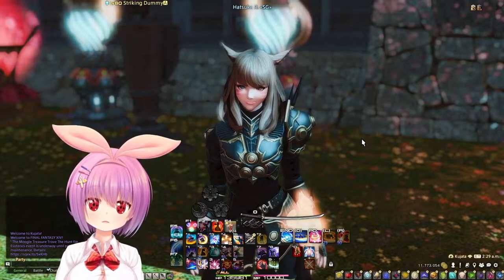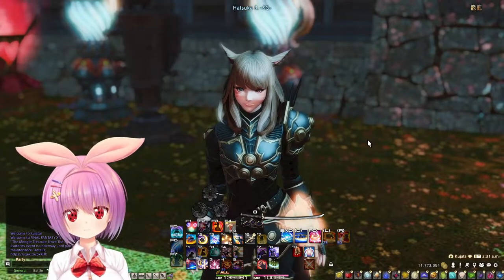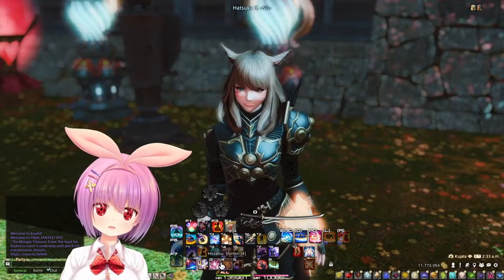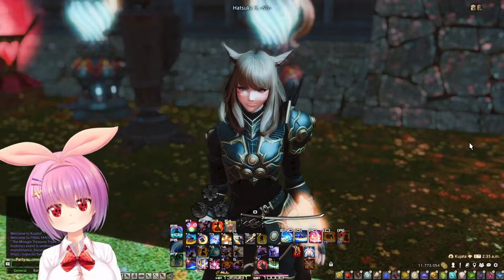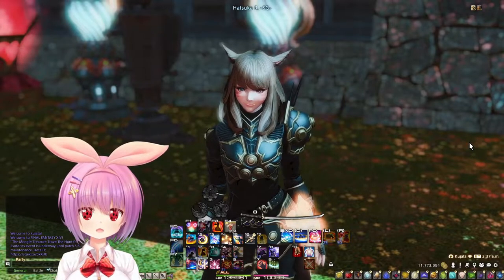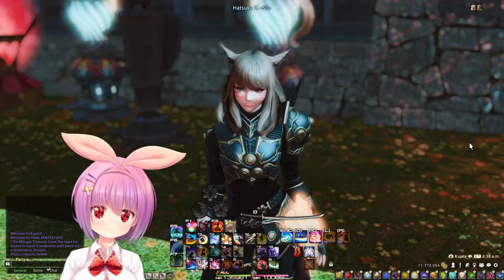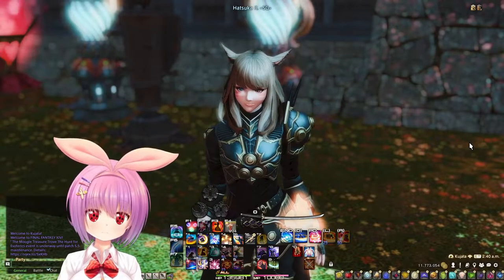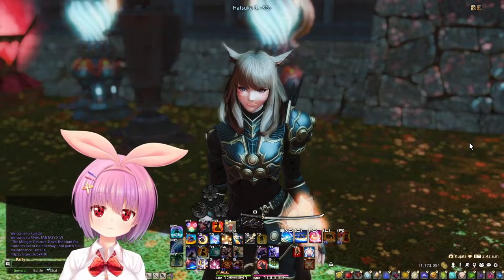Let's talk about Samurai optimization. You might have noticed that some people use Seigan over Shintan, or some people use a lot of Seigans. The reason for this is that when you account per Kenki, Seigan has more potency than Shintan. This is because Seigan only uses 15 Kenki while Shintan uses 25 Kenki. So for example, if you were to use 10 Seigans, you would be getting additional Shintans.